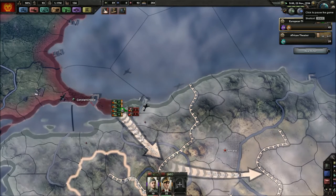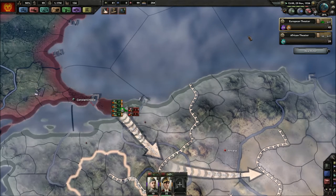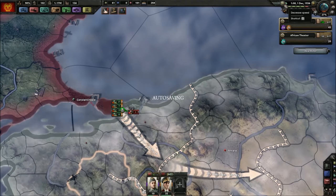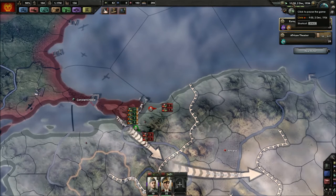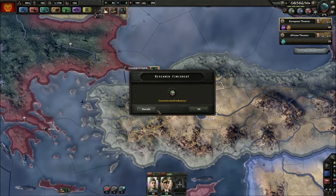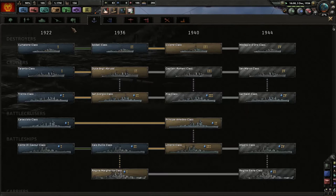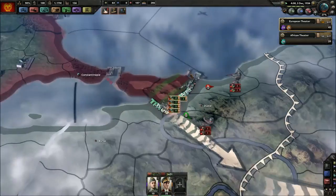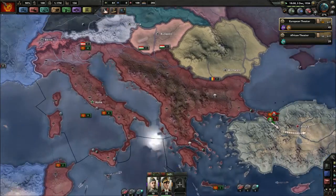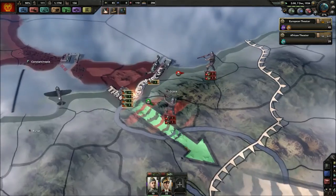Come on, surrender — you cannot win. There we go. Let's go with better cruisers. Oh, I forgot about battle doctrines. I probably should start researching those, but who cares? Let's continue.